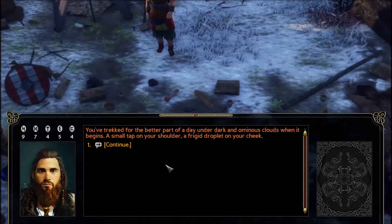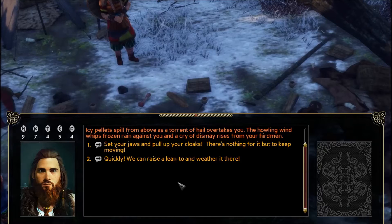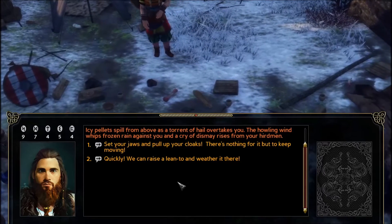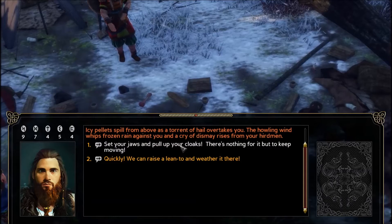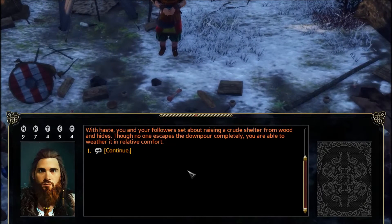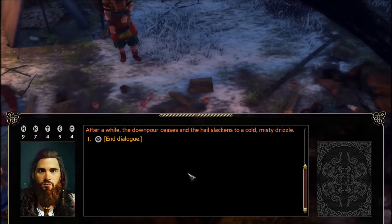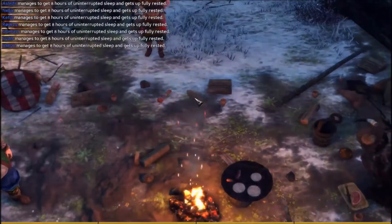You've trekked for the better part of a day under dark and ominous clouds when it begins — a small tap on your shoulder, a frigid droplet on your cheek. Icy pellets spill from above as a torrent of hail overtakes you. The howling wind whips frozen rain against you, and a cry of dismay rises from your herdman. Let's try to get a lean-to up — just putting your cloak up doesn't seem like a good idea. So we'll try to build a little mini shelter. With haste, you and your followers raise a crude shelter from wooden hides. Though no one escapes the downpour completely, you're able to weather it in relative comfort. After a while the downpour ceases and the hail slackens to a cold, misty drizzle.